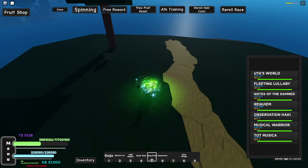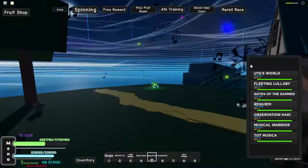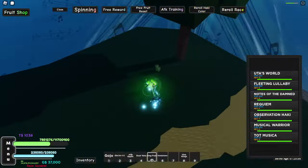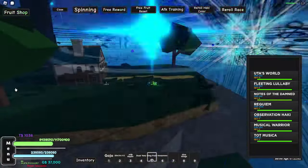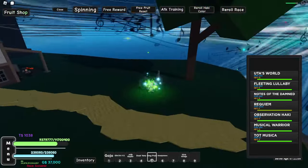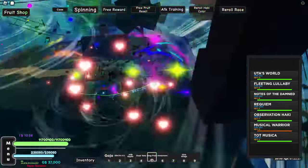With the Unawakened Form, it's basically Operation. You press Q and it'll be in Uta's World — there's this little thing in the middle, and then you have this thing around you. The first move is Fleeting Lullaby: 100 million damage. You have Notes of the Damned: 146 million damage. You have Requiem: 157 million damage. And Musical Warrior: 129 million damage, which follows you around — I think that move is pretty cool.